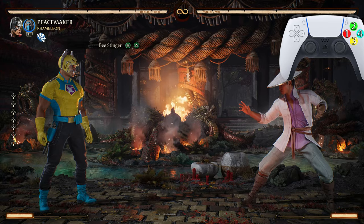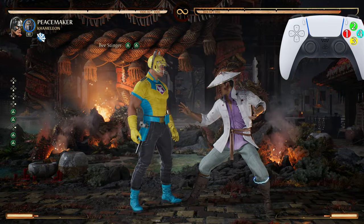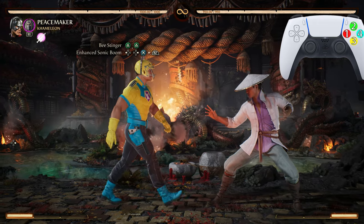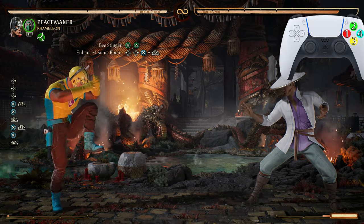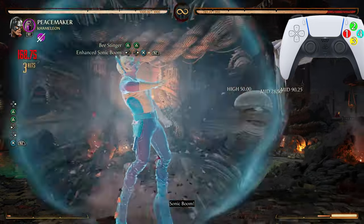We're starting off with B Stinger — the 2-2 — looks just like that. After B Stinger we go into the enhanced Sonic Boom, the back 4-3. To enhance the move, press your block button at the exact same time as you press the attack button.